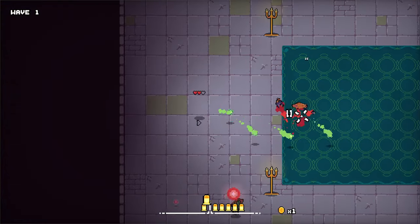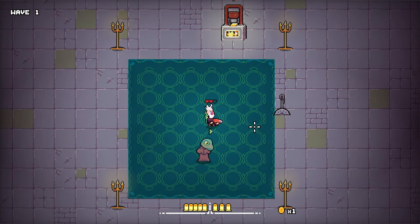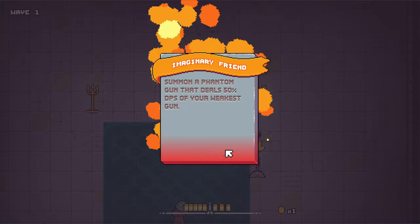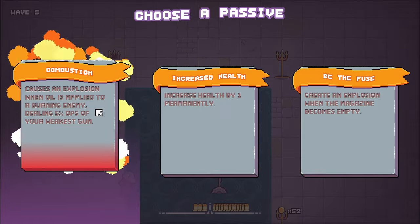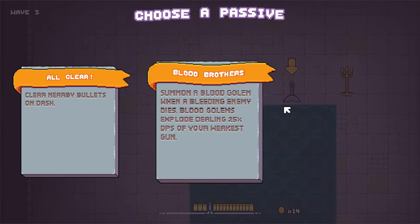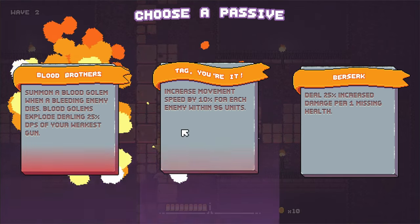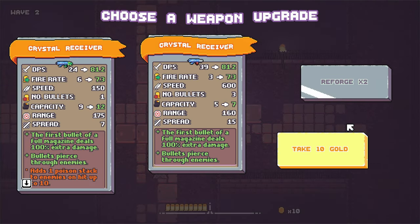Despite the fact that this bland UI took a lot of time to make, I decided to remake it and embrace the themes of metal and forging. The new passive upgrade UI features metal ingots slamming onto the screen with a weighty feeling. This weight is reinforced with a forging sound effect. I also added an orange wavy banner to give them some color and more life, as well as to display the name of the passive. When the player selects a passive, it triggers a satisfying impact animation and adds it to the player.